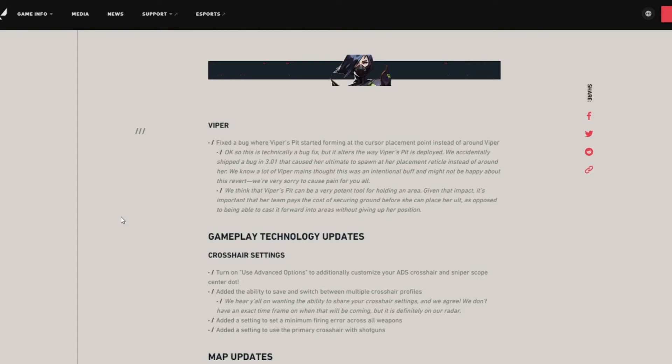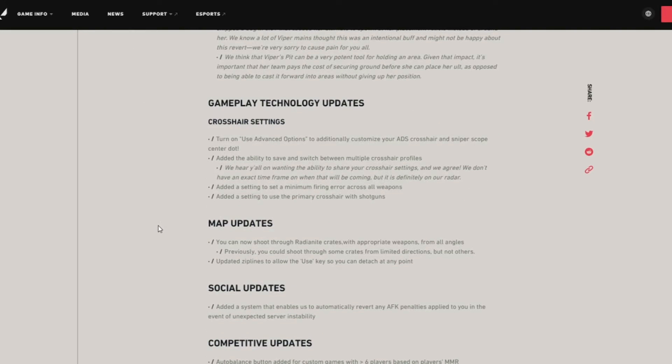They also added a setting to use a primary crosshair with shotguns, so you can go wild with all of this crosshair customization — I think that's amazing and I'm definitely going to be making changes to the center dot, sniper scope, and shotguns. For map updates, you can now shoot through radianite crates with appropriate weapons for more angles, whereas previously you could only shoot through them from limited directions.